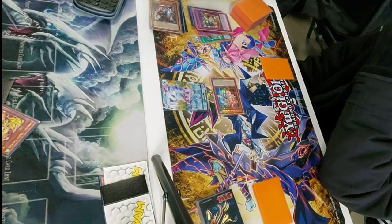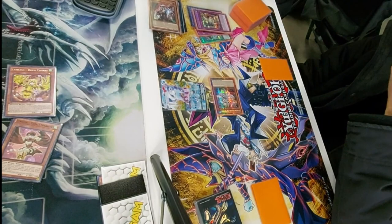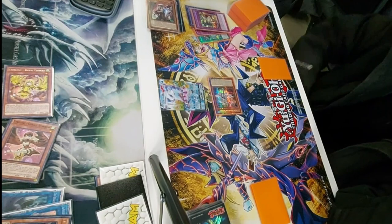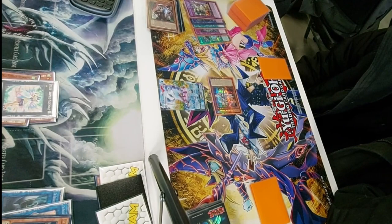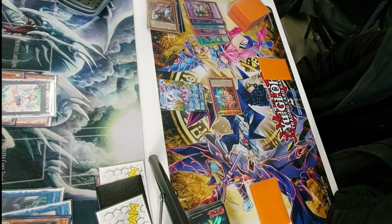I cannot remember what it was, but I believe it was Barrel Canary summoning out a copy of Cobalt Sparrow. Cobalt Sparrow's effect lets me add a copy of any level 1 Winged Beast — I believe I'm adding a Tri-Brigade Nerval here, because Nerval gives me continuous Tri-Brigade names for the next turn, and I can link it off next turn to grab an additional Tri-Brigade name. Our hand isn't super great, so I just summon Assembled Nightingale and attack for, I believe, 1200, because Barrel Canary gives it 200 attack.